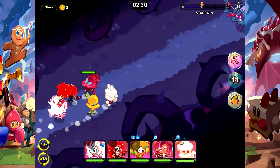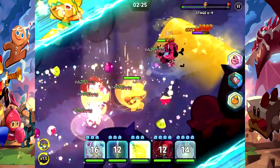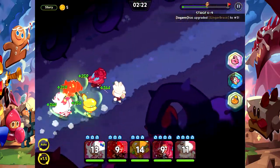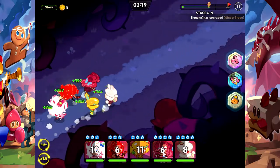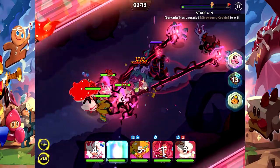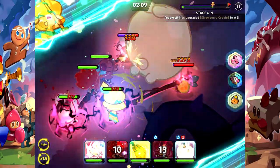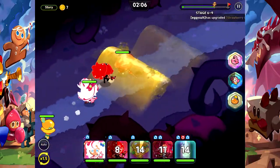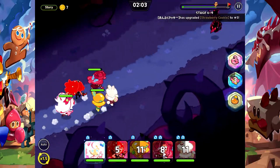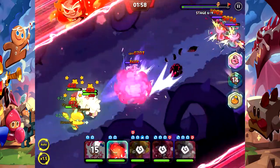We've got the Moon Rabbit, Parfait healing us, and Mango putting in work. Then I got my two girls, the teleporters. Look at this — what a move! This team's a little too OP sometimes. Last video we did a summoning video where we pulled some new epics.